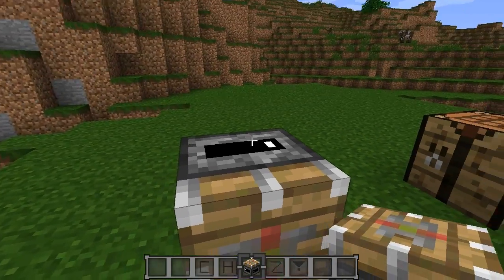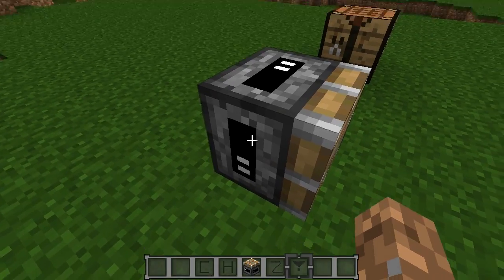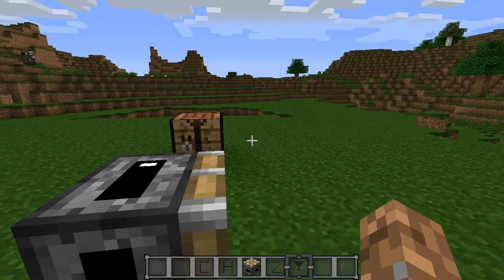When we place it down you can see it has a very cool look to it. If you right-click it you can change the amount of blocks that it pushes. These little tallies here show the number of blocks it pushes, so this one would be three, four, and one.